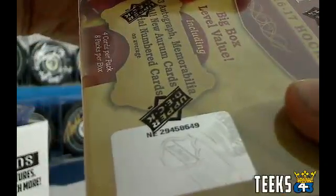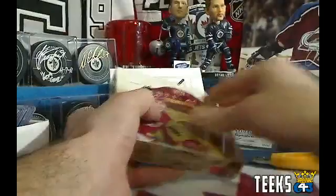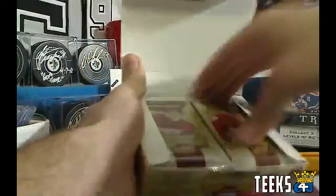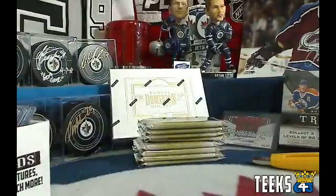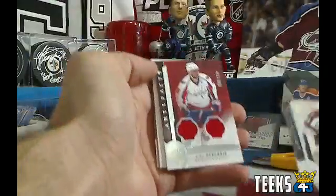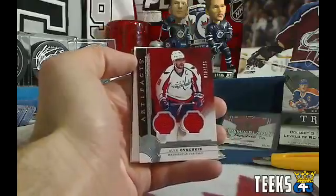Here's the serial number, you guys. Good luck, everyone. Looking for a nice Toronto Maple Leafs or Winnipeg Jets redemption card — hopefully the Jets, that one would appeal to my homerism. The first hit is a nice one of Alex Ovechkin, numbered out of 125, dual jersey, going to Washington.